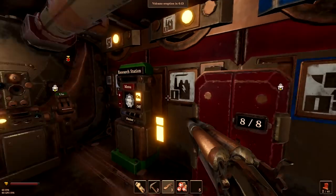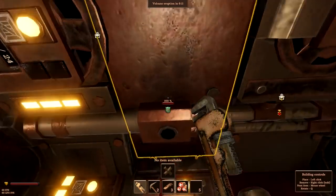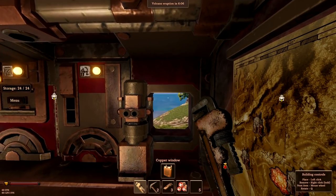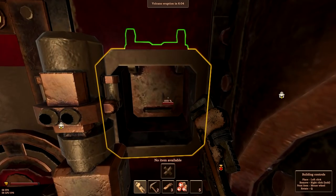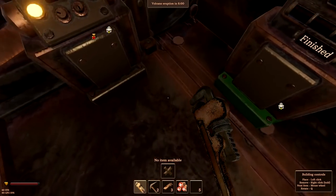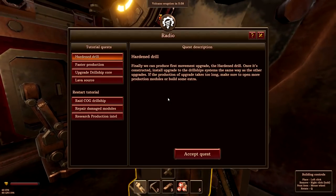Let's go put her up as fast as we possibly can. Beautiful - somewhere to shoot out of if we want to. Very cool. We've completed that job. I need to do communications and speak to the hardened drill. You can produce the first movement upgrade - once it's constructed, install and upgrade the drill ship system. Productions upgrades take too long. Make sure to open more production modules for extra capacity.